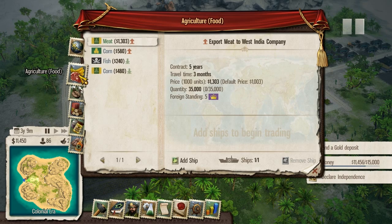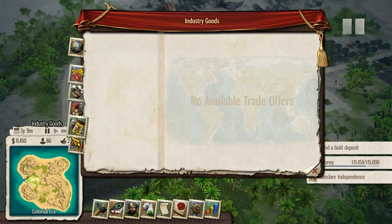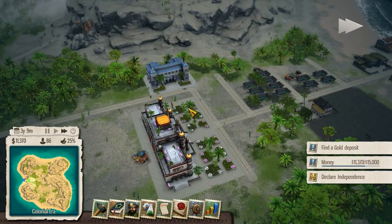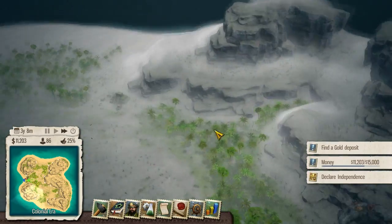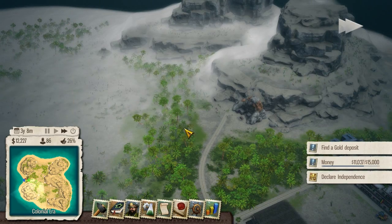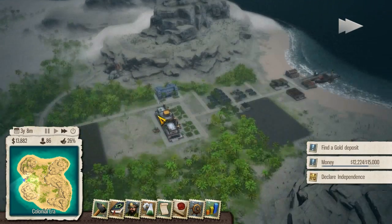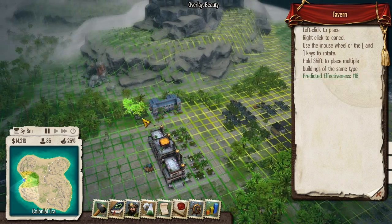Trade. There's also pirates in the game, I'm pretty sure. And then more overlays. The real question for me is how do we find... did a bit of that fog leave or not? I really got to figure out how we explore, but the game is recommending me to build a tavern.